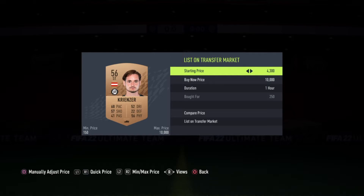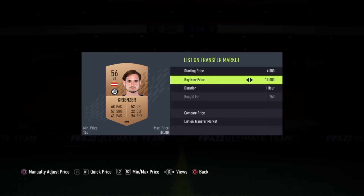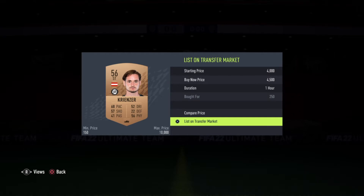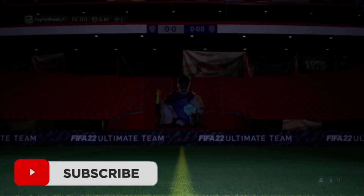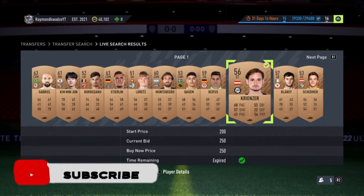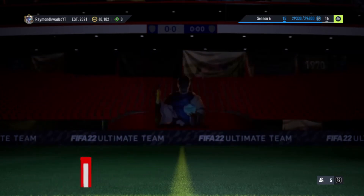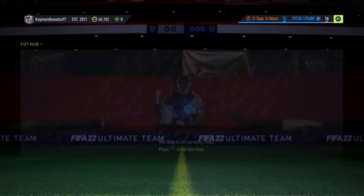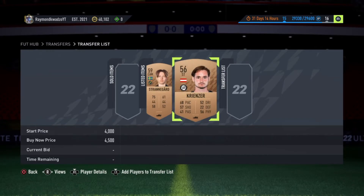I buy a player at a lesser price and then list him on the transfer market at a higher price. The things to take into consideration are: the name of the player, the rating, the team he plays for, the starting price, the buy now price, and the duration of the transfer listing. You need to communicate all these details to your friend so he can find and purchase the exact player you listed, since there may be several similar players on the market.